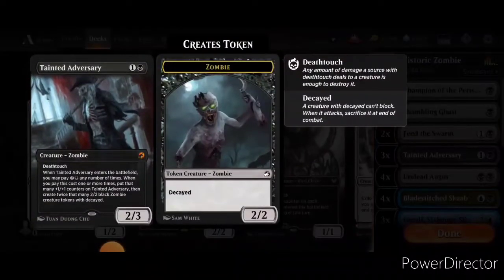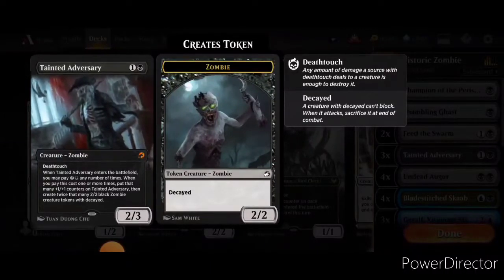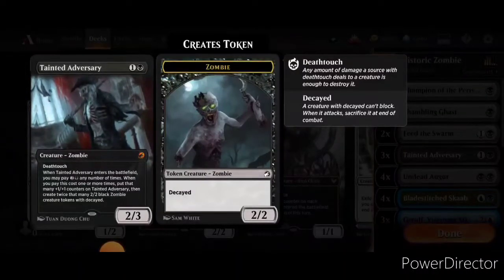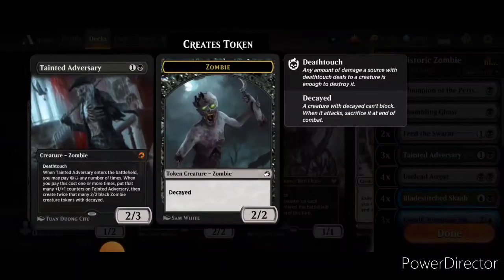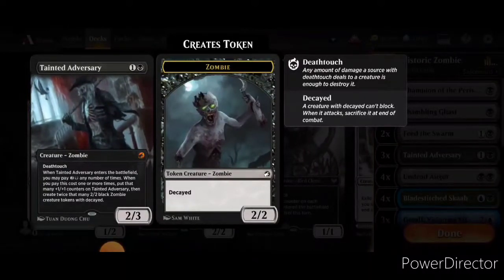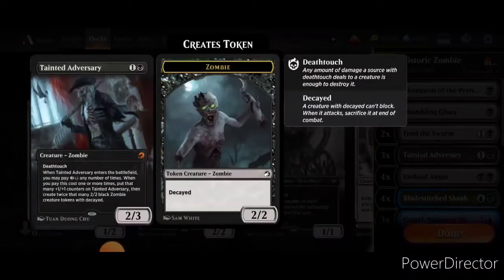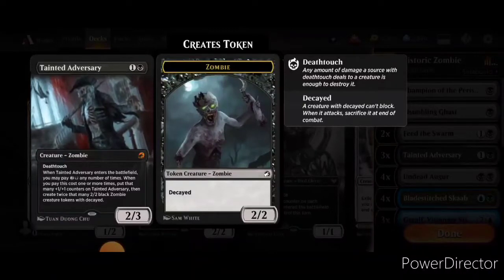We have three copies of Tainted Adversary, a card I'm kind of iffy on. You can play it in the early game as a 2/3 with deathtouch, and in the late game get some zombies and make it a slightly bigger creature with deathtouch. But the zombies it creates have Decayed, which I really don't like, because getting one use out of zombies seems like it sucks. It would be great if you could find a way to make it viable for anything that involves sacrificing or having your creatures die, but outside of that it's not as helpful as you might think.